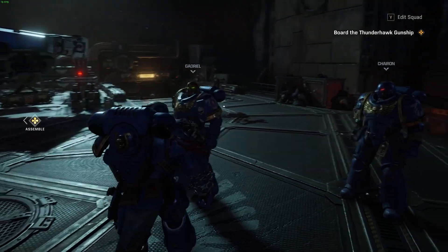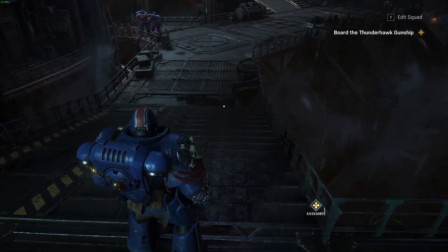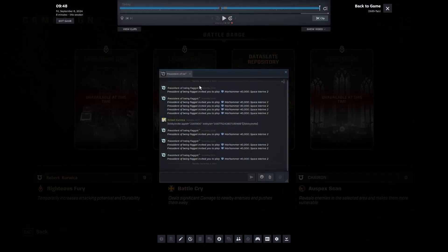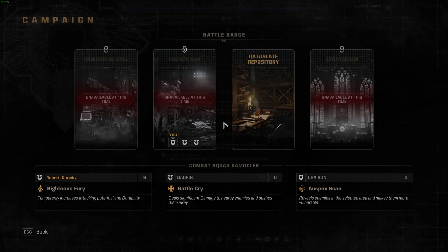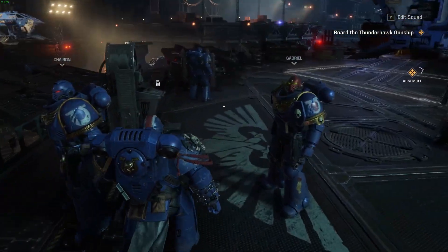Now let me show you how to fix the problem with joining. If you're joining your friend, press Shift and Tab to open your Steam overlay, then right-click on the friend you want to join. There should be a 'Join Game' option, and after you click it you should instantly start loading and joining your friend. And that's it for this video, hope you like it!